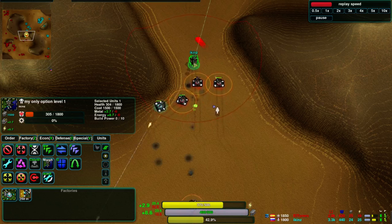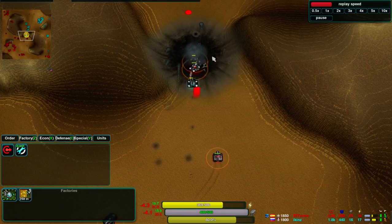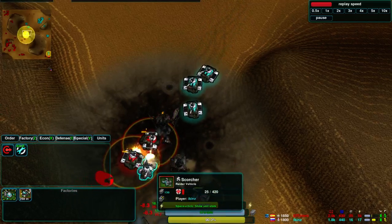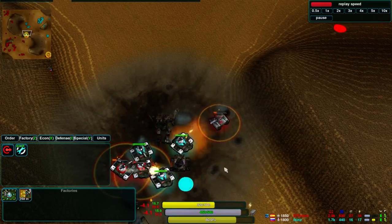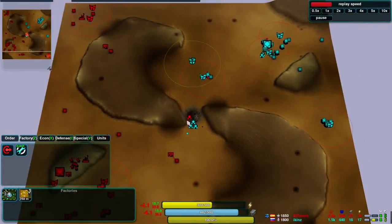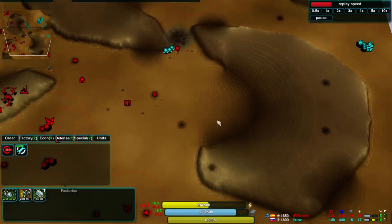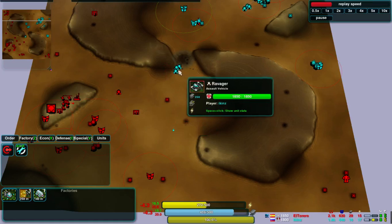Ickens is now very hard-pressed by these Ravagers. He's lost his commander to those three Ravagers, though he did take out one of them before he died. The Ravagers are now bunched up a little too much, especially given that they were already weakened and are now getting stuck amongst these wrecks. But another Ravager comes out — it's not going to be able to take on these three on its own.